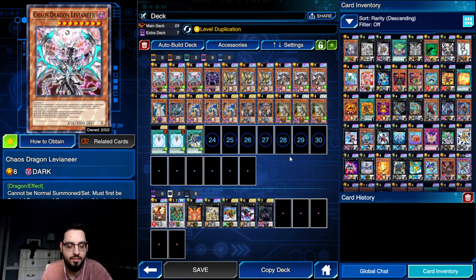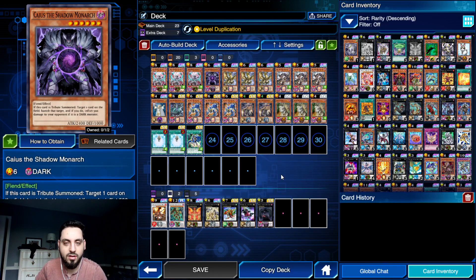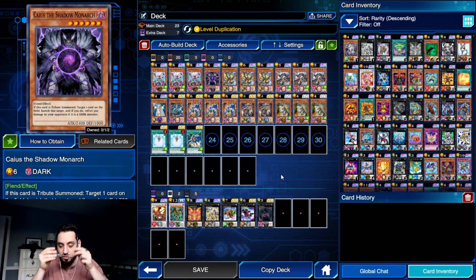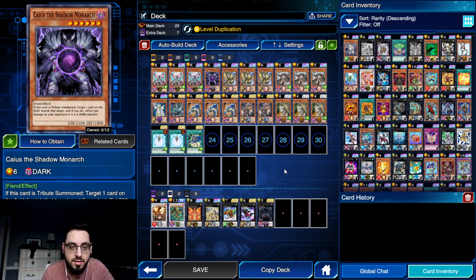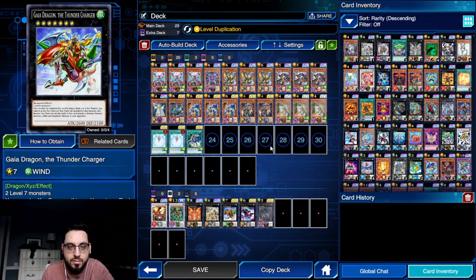After those plays, you have Levianir to just continue extending. I'm playing one Caius - this could be Chaos Sorcerer. I like Caius better. You're going to mill this card more than you're going to draw it most likely, so it doesn't matter too much. But Caius is cool - you can burn for 500 which can deal lethal sometimes. Or you can Xyz with it to bounce something with Telemi M7. Really, really cool stuff.